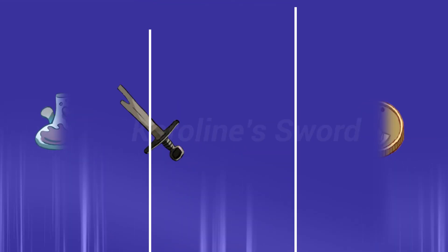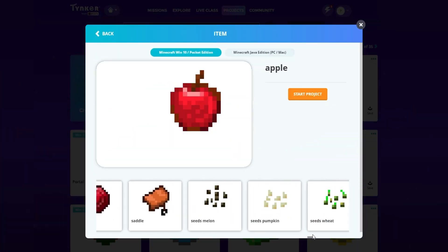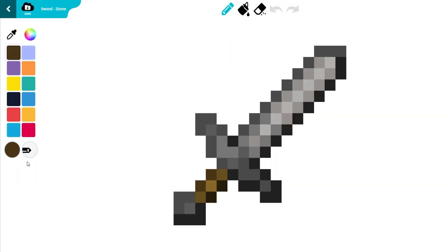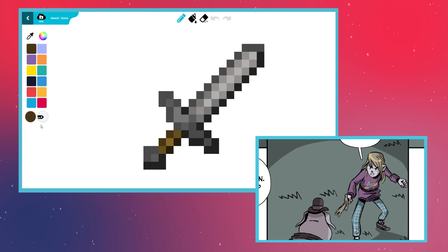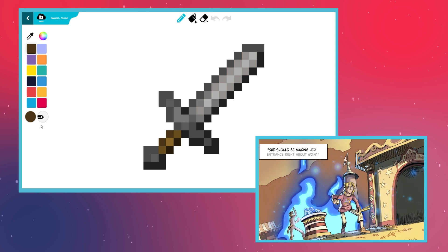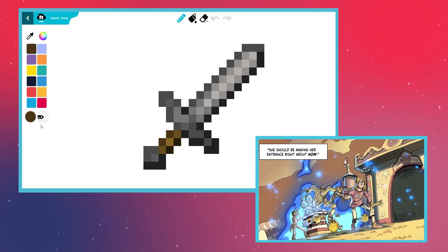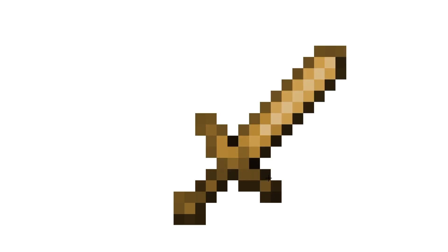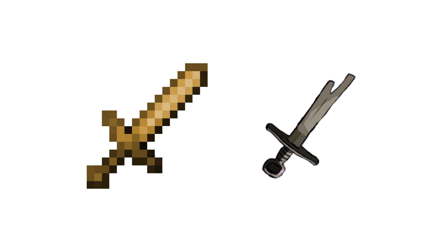Next, we'll work on Caroline's sword. Return to the Create Item page and pick the stone sword. Don't underestimate Caroline just because her sword is a broken toy. In the hands of a skilled user, even a toy sword can be a formidable weapon. Use the colorize mode and apply a brown color all over the sword. There you go — Caroline's sword is ready for battle.